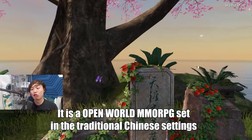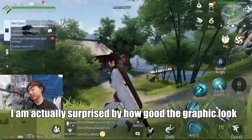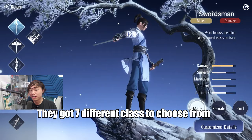Before we start today's video, I want to tell you about Moonlight Blade. It is an open-world MMORPG set in traditional Chinese settings. It's got a really big open world for you to explore, and I'm actually surprised by how good the graphics look, considering this is actually a mobile game. They've got seven different classes for you to choose from, like Guardian or Fairy, but of course I went with the strategist class because I'm a smart person.